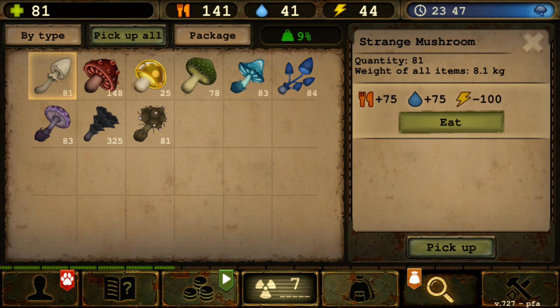Can you actually make your main character die just by eating a strange mushroom? There are a few strange mushrooms that can reduce your health instantly — the red one and the black one. The red one reduces your health by 90, while the black one reduces your health points by minus 50.